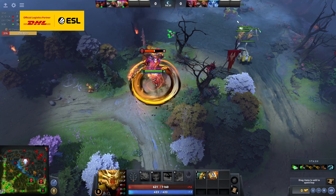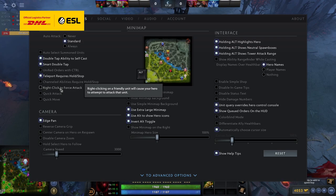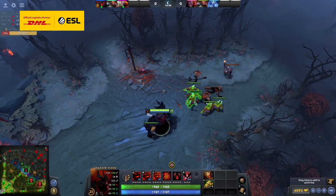Where the move hotkey also comes in handy is in enabling you to use the option right click to force attack, which basically lets you right click deny your own creeps instead of having to press A first, then left click the creeps to deny.